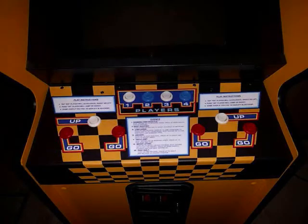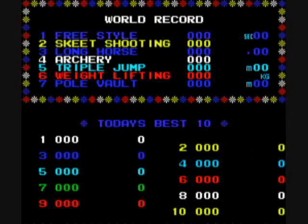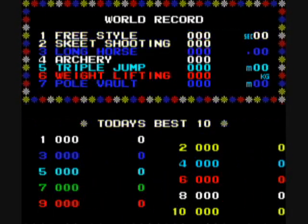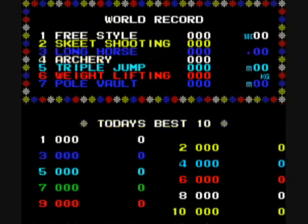There are two run buttons — a left button and a right button for running — and you have to alternate bashing them, plus an up button. The events are freestyle swimming, skeet shooting, long horse, archery, triple jump, and pole vault.